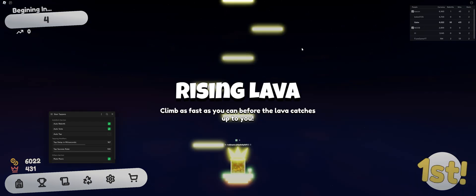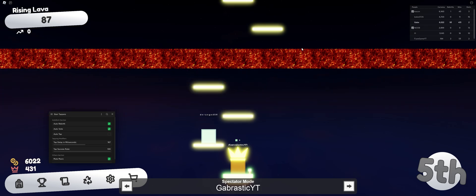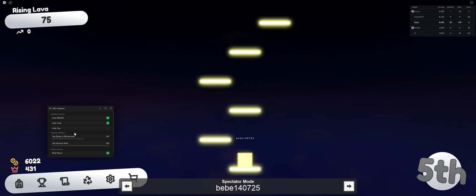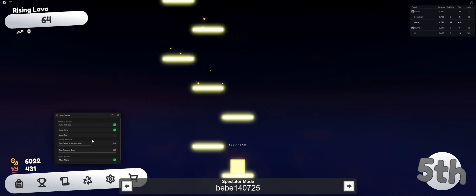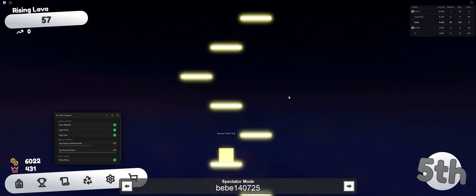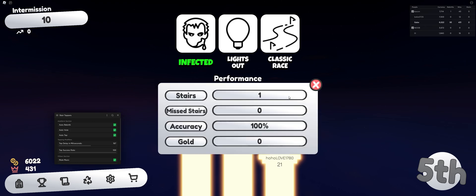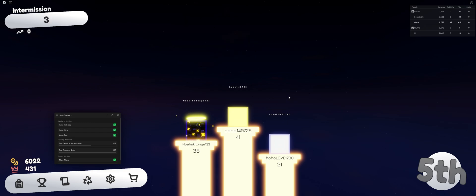Auto vote will prioritize freebie game modes because freebie allows you to actually farm as much coins as possible for 20 seconds. Flipped is last priority because nobody likes flipped. When you turn on auto tap, it's basically just going to auto tap for you as soon as the round starts, but it will not start until the countdown is finished so you're not going to get reported for starting right away. It's going to tap when it should tap and not tap when it shouldn't.